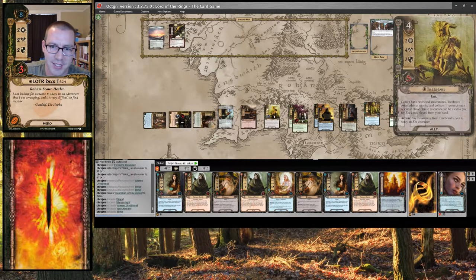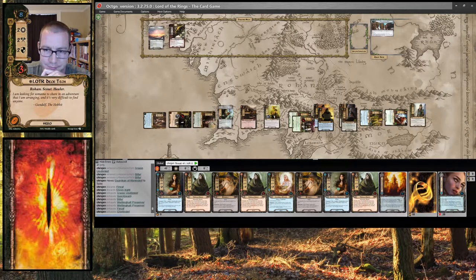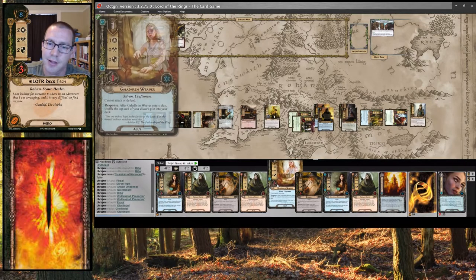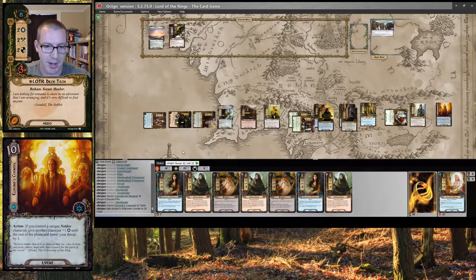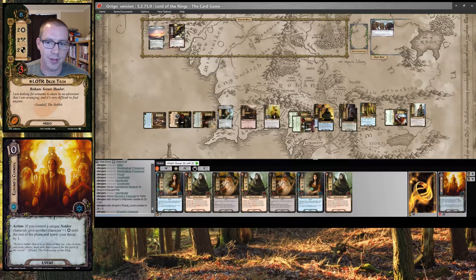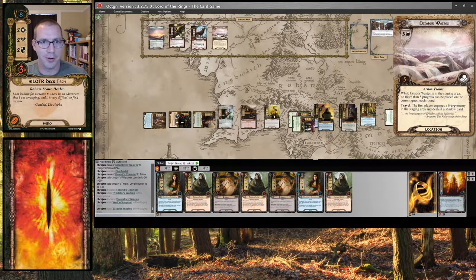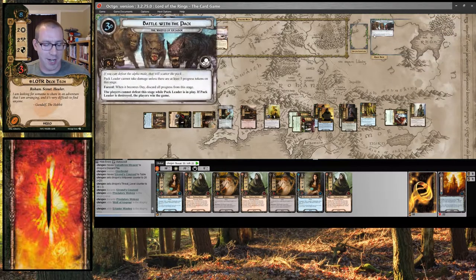I think we are in good shape — I just need to make 5 progress this round so that I can kill the Pack Leader next round. Questing: 3, 4, 5, 6, 7, 10, 13, 16, 19. Let's make that 19. I will discard a card to stand up Glorfindel and play Elrond's Council to make it 20, bringing my threat back to 38. And I can Furial this first encounter card so if it's something nasty, life is good. Get a Warg — I don't want that. That surges into Eriador Wastes, which I am actually totally fine with. I sent 20 — there is 8 in the staging area, so I make my 5 progress that I need.